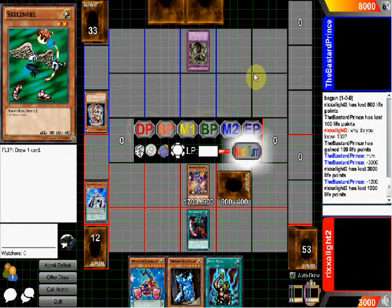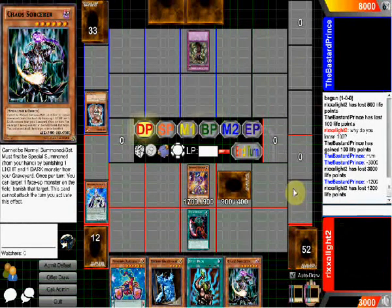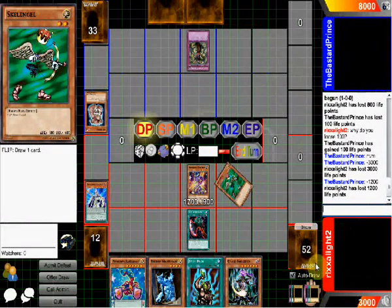His weakness is the calculator, I know that much. You got me — normal summoning, set. Bastard! I don't have any in the graveyard. You douche. Attack your douche. Draw — get Beast of Talwa instead.